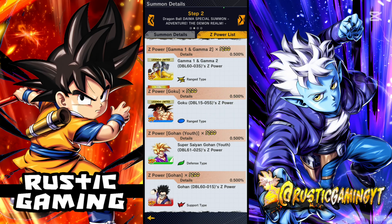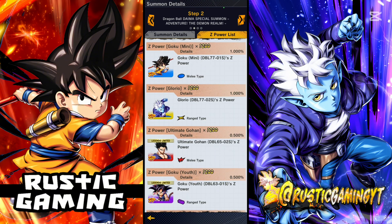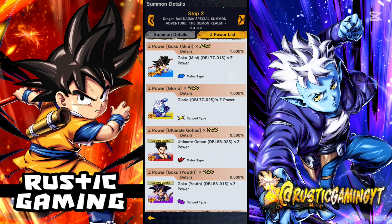I was thinking about it last night, and I think I know why they included that Super Saiyan Goku. This might be a far-fetched guess, but I think the Goku here is a hint towards a Super Saiyan Goku Mini. We all know it happens in the series because it's in the trailer and all that, but it's not in-game yet. So I'm assuming that's a hint that whenever it drops, the next Goku Mini will be Super Saiyan. That's probably far-fetched, but it would make a lot of sense.